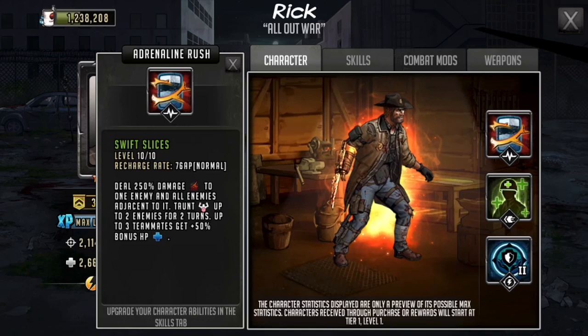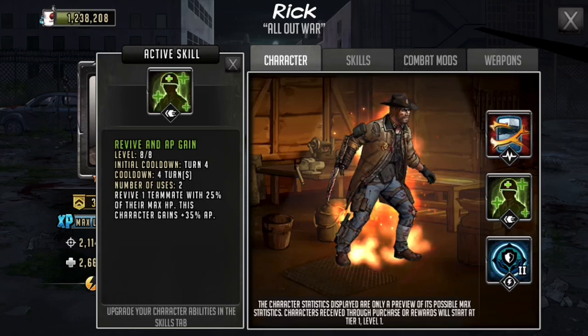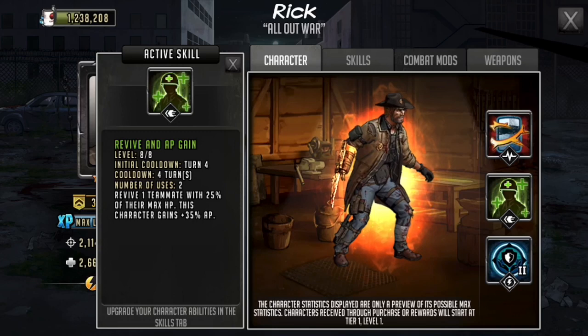Of course this character was pretty great when he first came out. He was a free-to-play toon and he was a five-star made into a six-star ascendable. Rick is often one of people's favorite characters, so some collectors may even want to purchase him. For about $20 it's not a bad deal, and he would be a solid character to use in survival road because his active skill — a reviving active skill — is always useful.